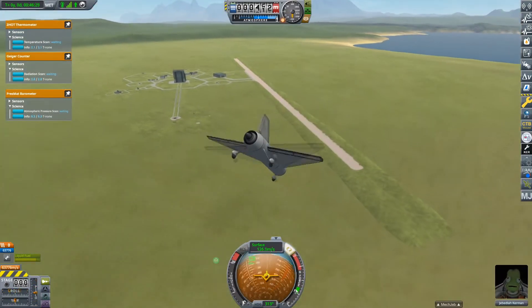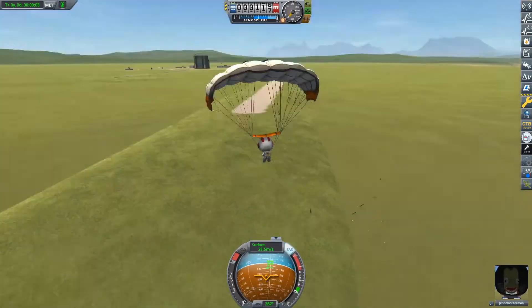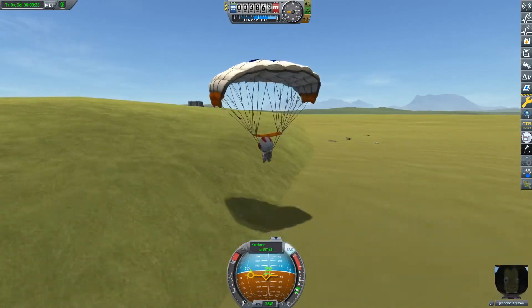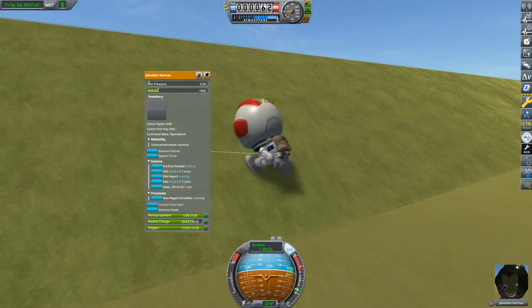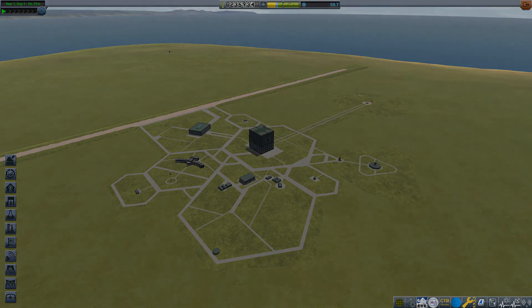Coming into land, I somehow managed to stall the plane right over the runway, so I had to bail Jebediah out at the last minute. That was a really close call, but I took the chance to run the EVA experiments and recover Jebediah. And that's going to do it for this video guys - if you did enjoy, make sure to leave a like and subscribe, all of that good stuff. Join my Discord server, and thank you so much for watching - really hope you enjoyed and have a great rest of your day.